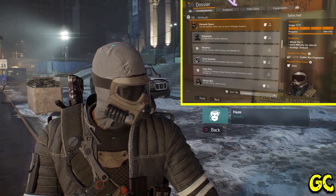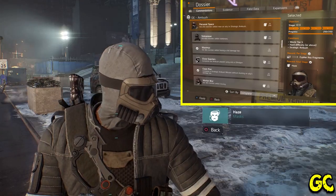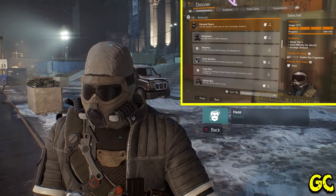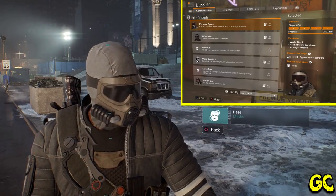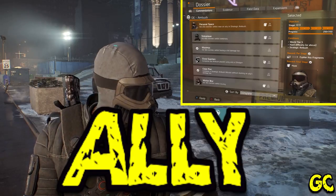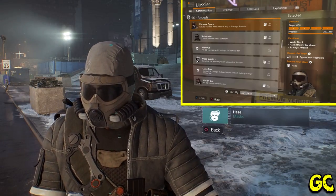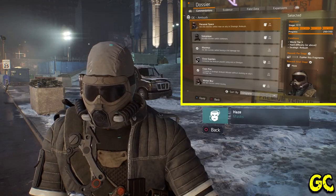The Haze mask is part of the Ambush global event — can only be gotten during Ambush. It's the 'Personal Space' commendation, which requires you to kill 250 enemies while near an ally. On Strategic Ambush missions, the hardest difficulty modifier, you not only lose health while moving but also when enemies are in close proximity — there's a red bar that appears. To get this mask you have to get close to your allies. There's a link in the description showing how to do this easily — it takes about half an hour to an hour and you'll have your 250 kills to unlock the mask.